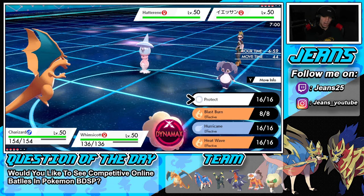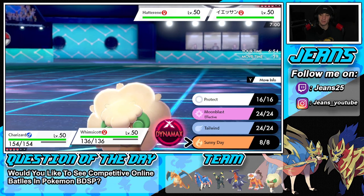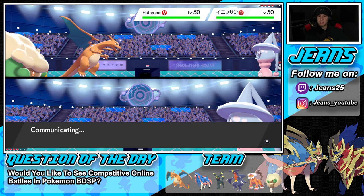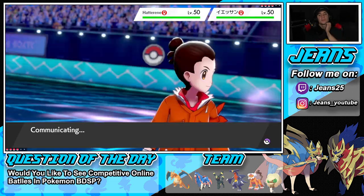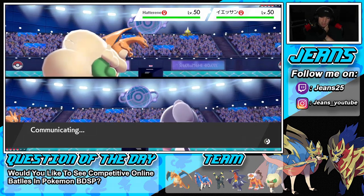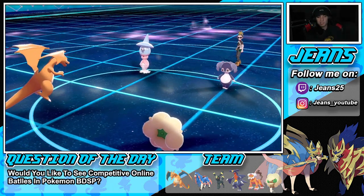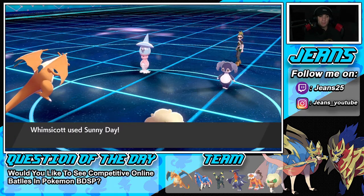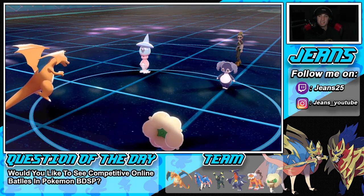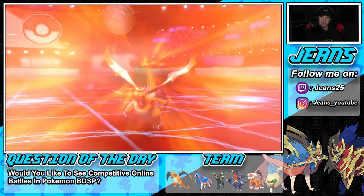Getting started — we got Zacian in that top left corner and we are just dropping a Heat Wave, setting up a Sunny Day to see how much damage we can do. I'm not going to Dynamax just yet. The Sunny Day boosts Charizard and makes it do some big damage — it could potentially KO this Hatterene. Yo, that was close! And he doesn't pop Trick Room, which I'm totally cool with.